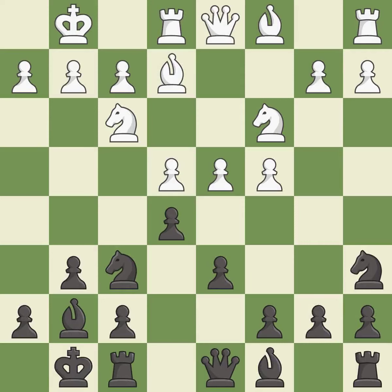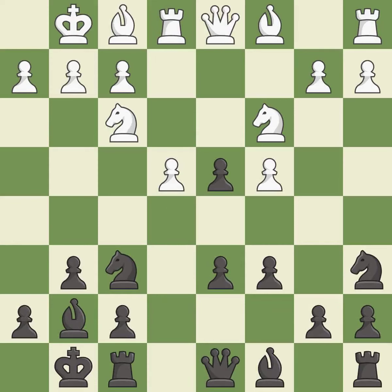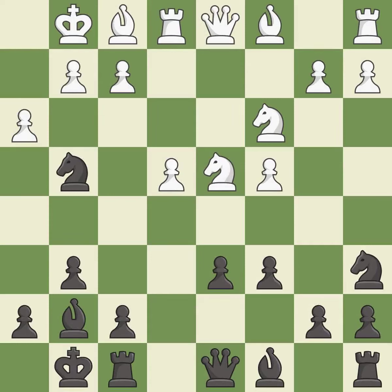Re1 centralizes the rook and frees f1 for the bishop. c6 controls the central d5 square. bf1 defends the g2 pawn and gets out of the way of the rook on e1. This maintains the balance in material with a good trade — recaptures. This threatens to fork pieces; the opposing knight is kicked by a pawn and must now move or be captured.